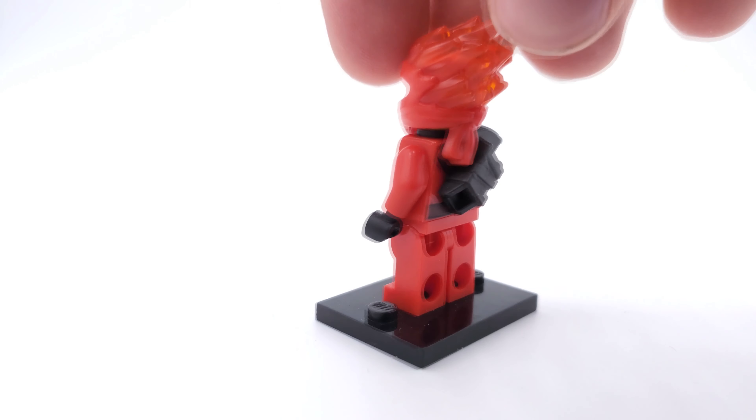Also part of the Master of the Mountain wave, we have Spinjitzu Burst Kai. The pants on this one are finally not the same as Forbidden Spinjitzu Kai, though they are the same as Rebooted Legacy Kai — still no exclusive pants. This is a really cool variant in its own right. Just look at the back — that dragon is really cool. It doesn't have the metallic printing, which is interesting, but the dark red torso contrasting with the printing works really well. Got another exclusive face print utilizing the scar, which is awesome. The hood isn't anything special, though they also come with a little rice hat. Overall really cool — I wish we'd gotten more than three Spinjitzu Burst variants.